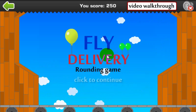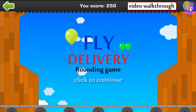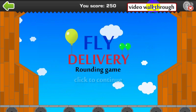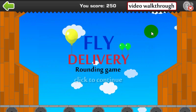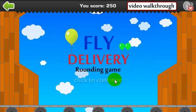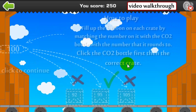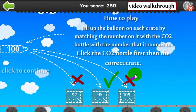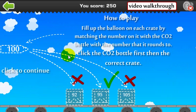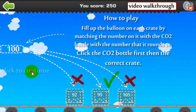When you first start the game, this is the menu you'll see. You can turn the sound on and off by clicking the speaker icon here. You can see this video by clicking the video walkthrough button here. Let's go ahead and click the screen here and click to continue — it will show us the instructions. It does say click to continue so let's go ahead and do that.